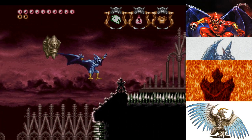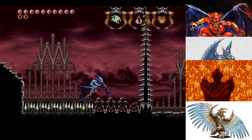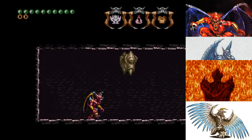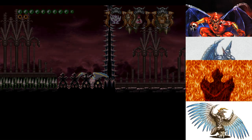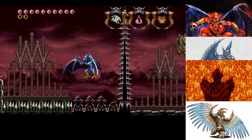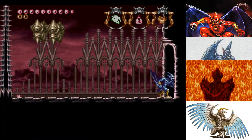Now let's see — where is that talisman? Here we go. Final talisman: the Fang Talisman. It increases Firebrand's damage output. It's not bad. We'll be making some use out of it, don't you worry.